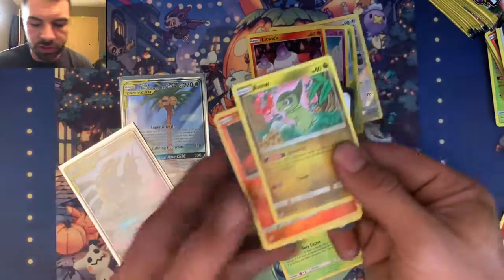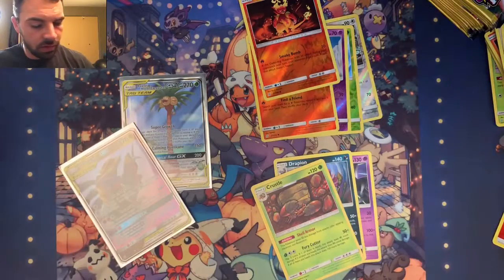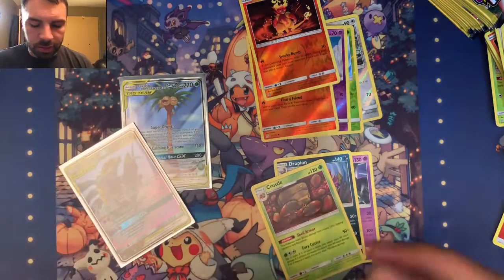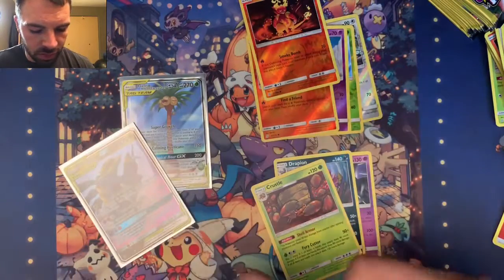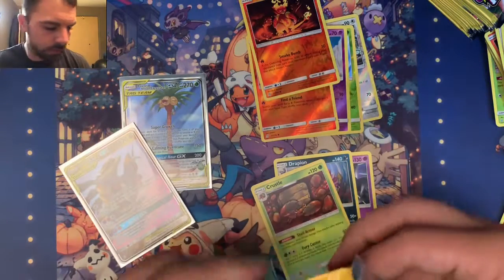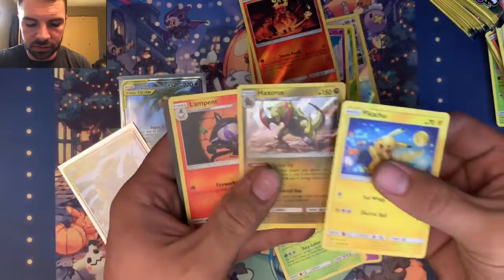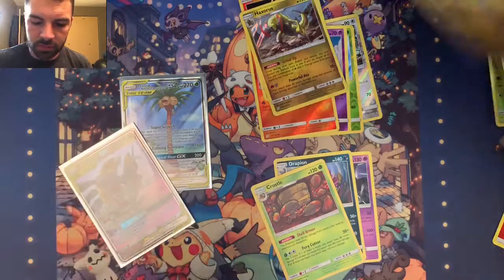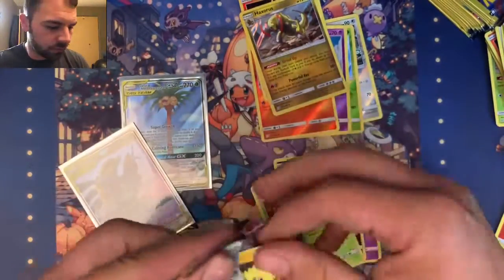Alright guys, this is definitely turning around for us. We got Full Art Rowlet and Alolan Exeggutor tag team Full Art, and then we got the tag team Garchomp Giratina GX. Those are two really good pulls. They're not worth a whole heck of a lot, but they're still worth a couple bucks and they're really good cards to have — nice cards with good art. And look at that — Haxorus holographic! Alright, so we're halfway through now.